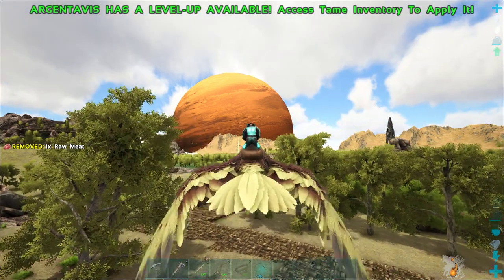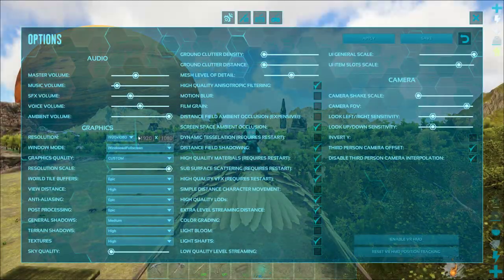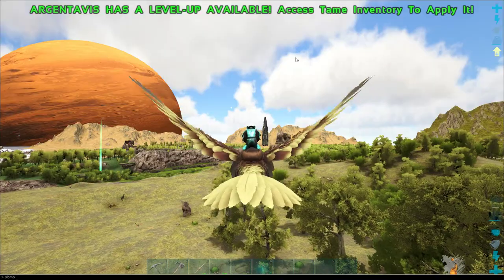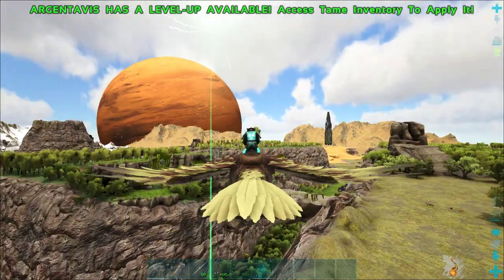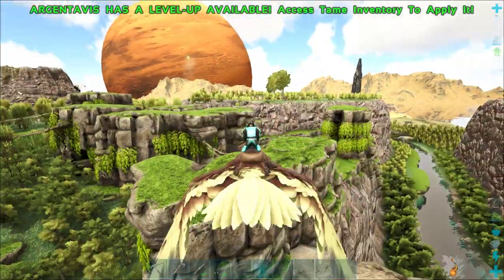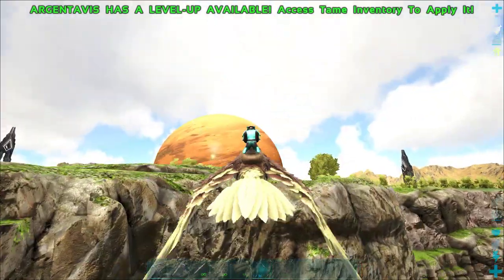I'm thinking of bumping down the textures but I really don't want to — just reduce the world buffer maybe. Let's keep flying, we're not at the location yet, it's actually over here. There are a lot of these vines around — ravagers can use these vines from memory with Aberration, so that could be pretty cool to rope-vine around on.